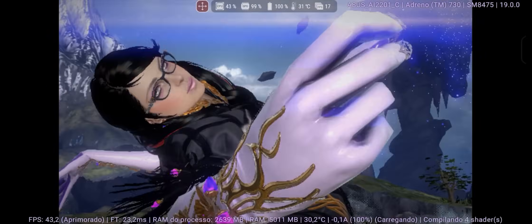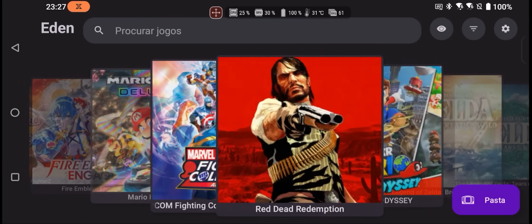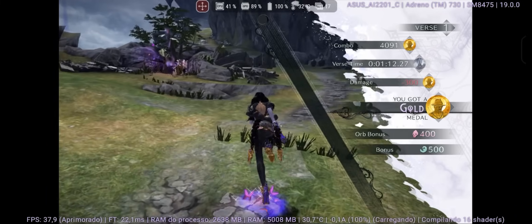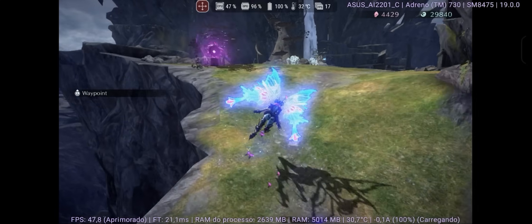Talking about changes in the emulator interface, we now have a carousel-like mode where you can slide the game sideways until you pick the one you want to play. I thought this addition was amazing — it makes the entire collection very well organized and intuitive.